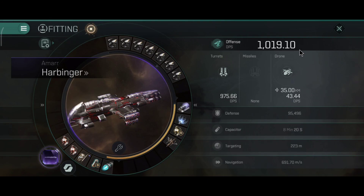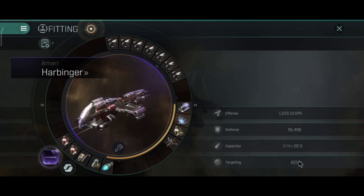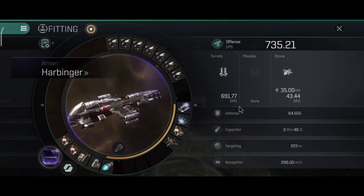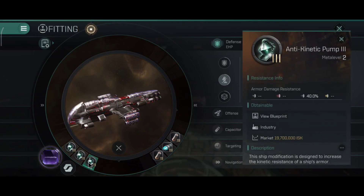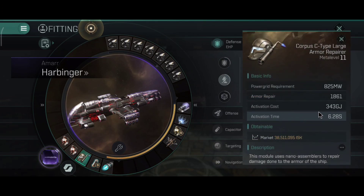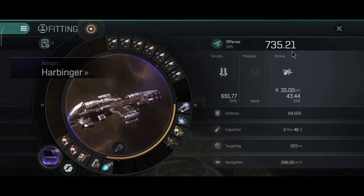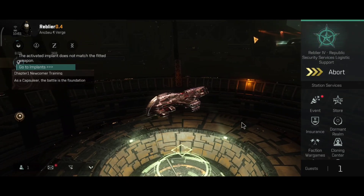You can technically do a brick tank on the ship — could be good for bait in a scout or increased anomaly waiting at zero. But I usually prefer to have a propulsion module. Speaking of tank, this is a full-on tank build: I changed the rigs to one anti-explosive pump, one anti-kinetic pump, and one nanobot accelerator to improve the armor repairer. It now repairs 1,861 HP every 6.28 seconds.